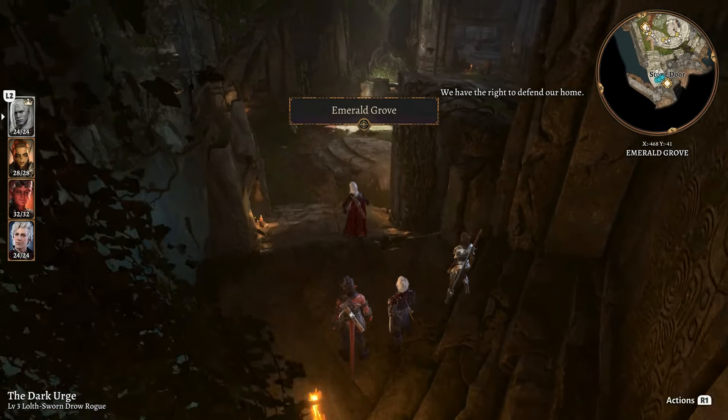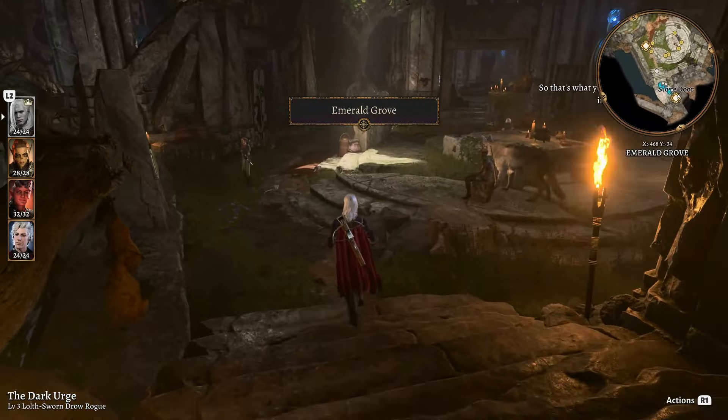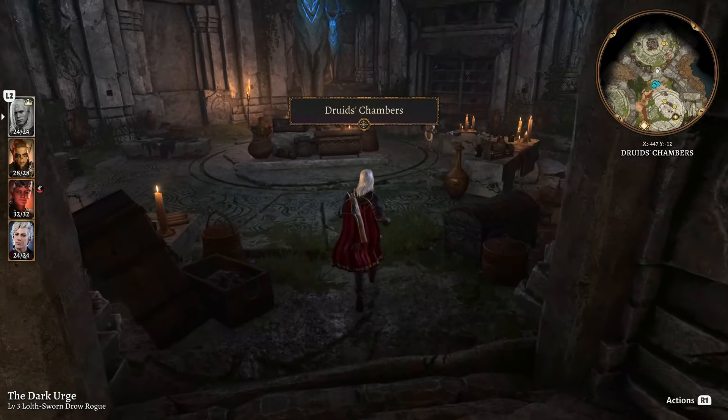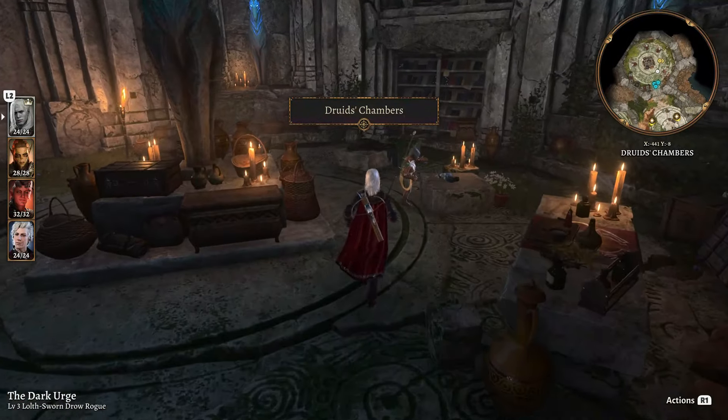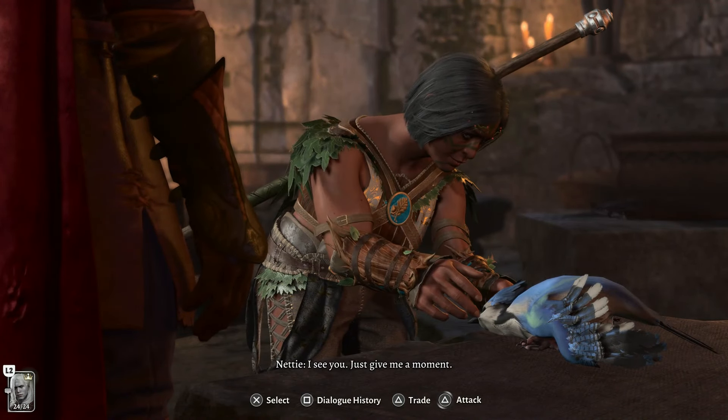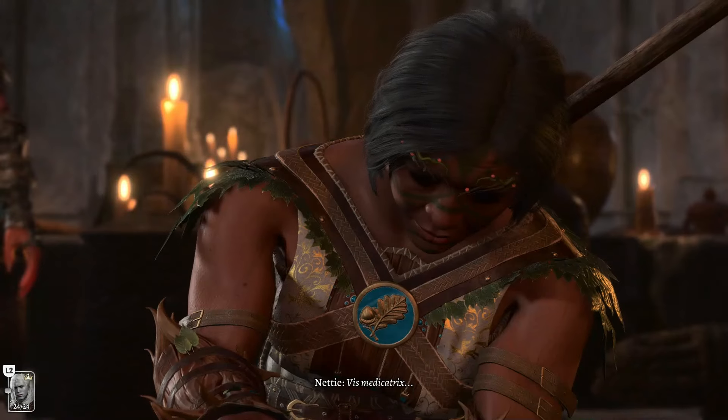Continue on, running east up the slope where you'll find Arn the Traitor. Pickpocket a couple things off him to replenish supplies: trap disarm toolkits, thieves' kits, and a supply pack he has. Definitely save the game before doing this in case something goes wrong, then grab what you need and continue on.